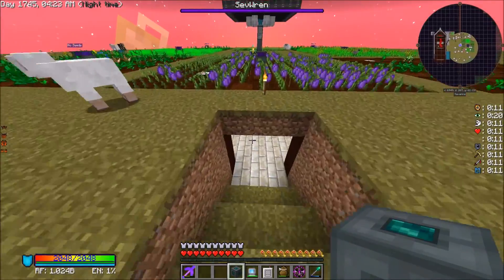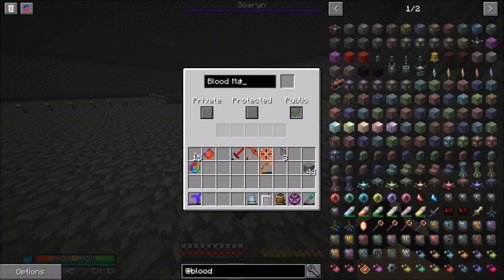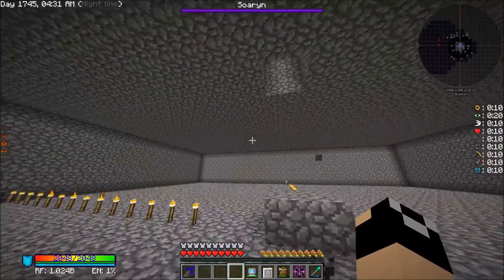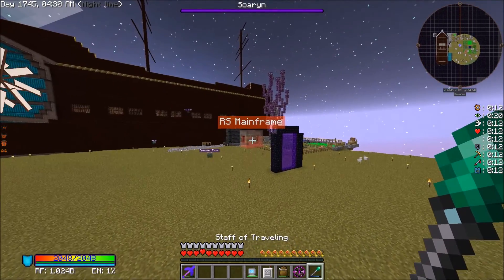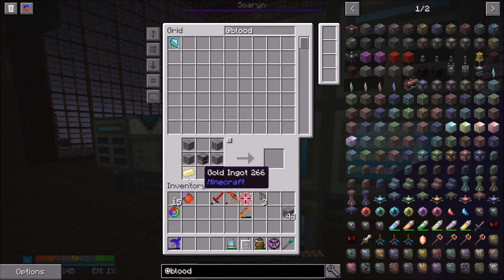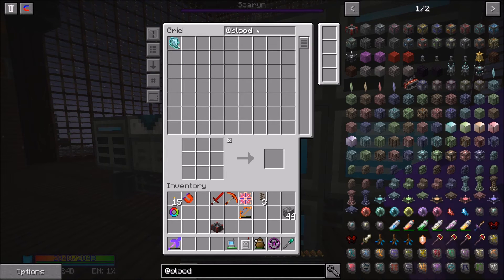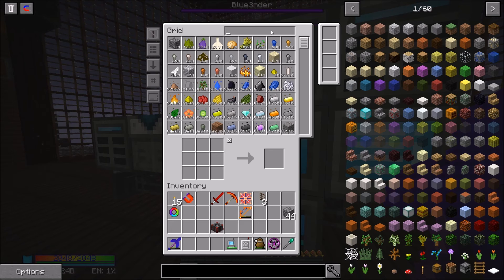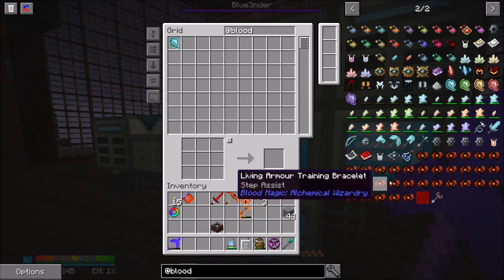This rubber banding is legit. Anyway, we're going to put our travel anchor down here and call it the Blood Magic area — we still have to decorate it, but basically this is beneath the farms area so it's kind of out of sight. The first thing we're going to need is our blood altar, which is fairly cheap. We do need a demonic will — we've got some of those from somewhere, I'm not really sure where those came from, but that's okay.